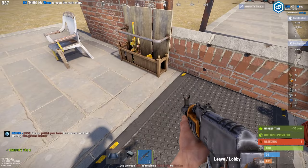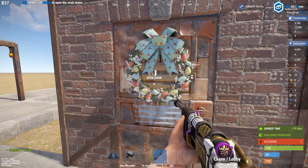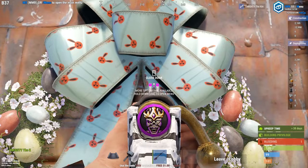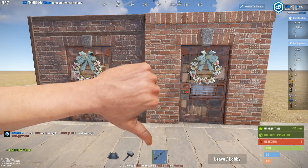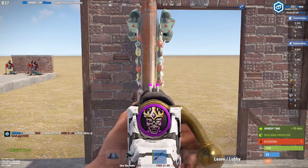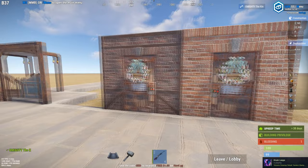Then we have the Easter door wreath going for $1.55. Apparently it's going for $0.77 on the community market — I think that might be a mistake, but if it is I'd recommend getting it off the community market instead. Currently there haven't been any exploits or glitches with door wreaths that I'm aware of — that's really the only time they ever go up in value. So I'm not going to recommend investing in the Easter door wreath. I do like to use the wreaths every now and then for a little roleplay.